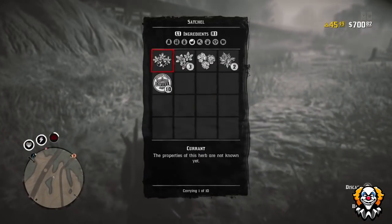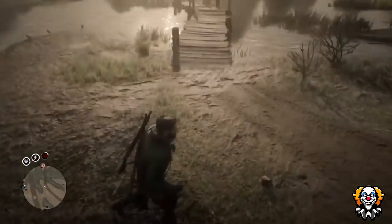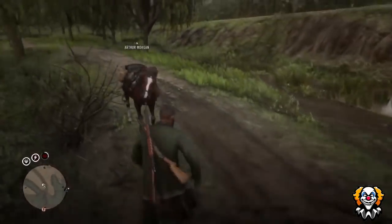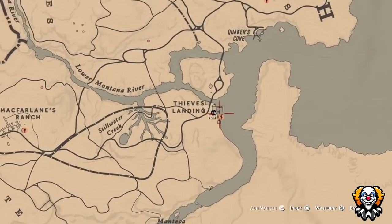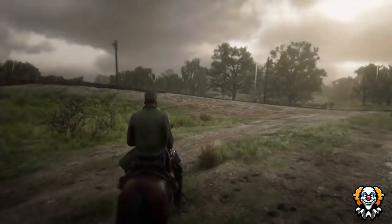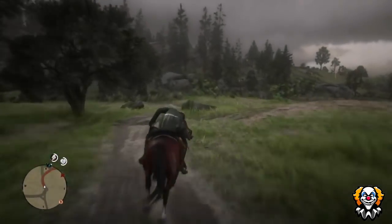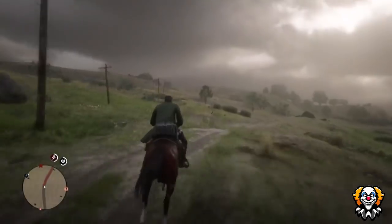After about 10 minutes of picking up fish, I checked my inventory and my satchel was basically full. I headed to the Blackwater butcher, which is very close by, so you don't need to travel much distance to sell your fish. A quick tip: when your horse is nearly exhausted, repeatedly hold the L3 analog stick down — this calms your horse and regens its stamina so you can keep sprinting while it recovers, without needing to slow down.